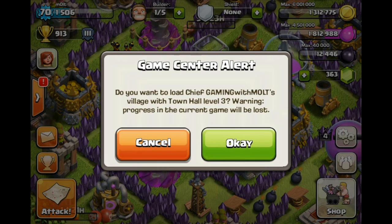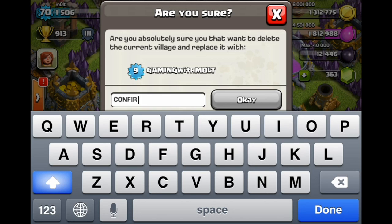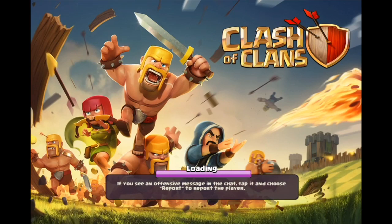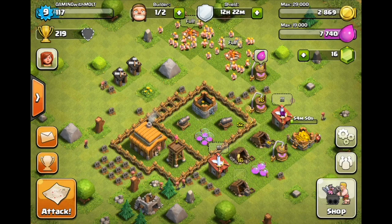It says: 'Do you want to load Chief Gaming with Molt's village at town hall level 3? Warning: progress in the current game will be lost.' Yes, I do. It's scary to trade out my level 70 for a level 9, but we're gonna confirm. We did it — it's gone.